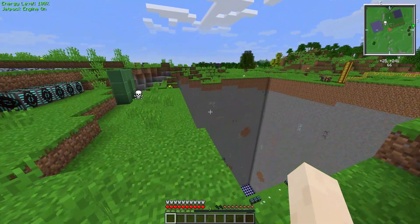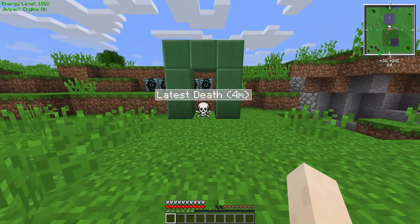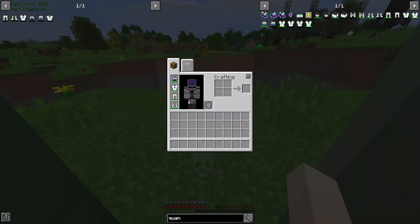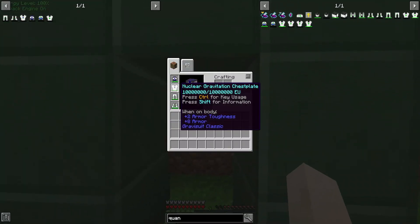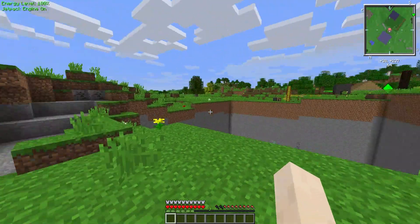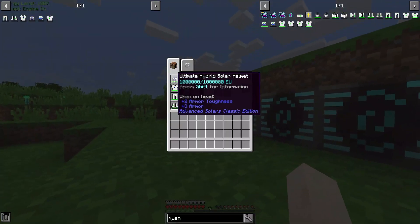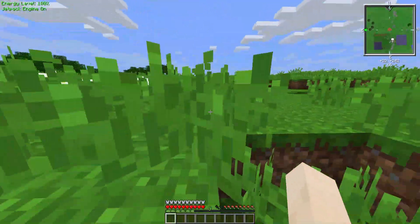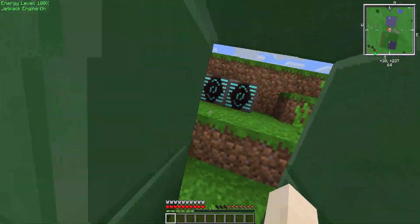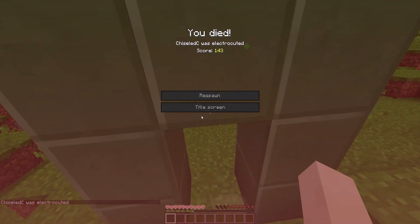Alright, it is on. I even destroyed the cactus down there so that my items didn't fly there if I do die. Oh my gosh - it does nothing. It literally doesn't do anything. I'm not even taking any damage.